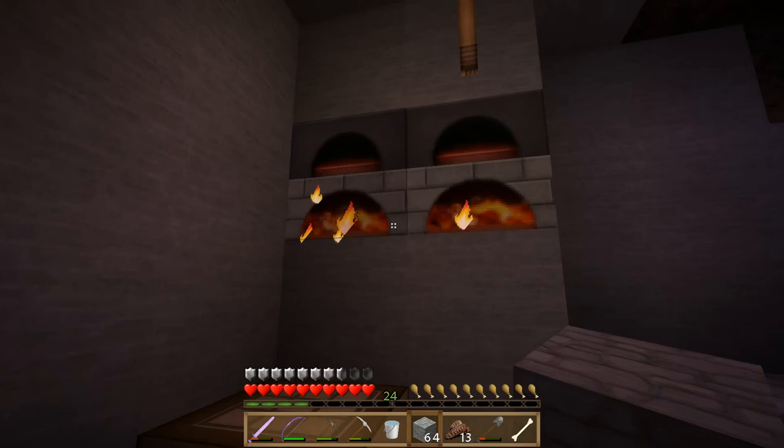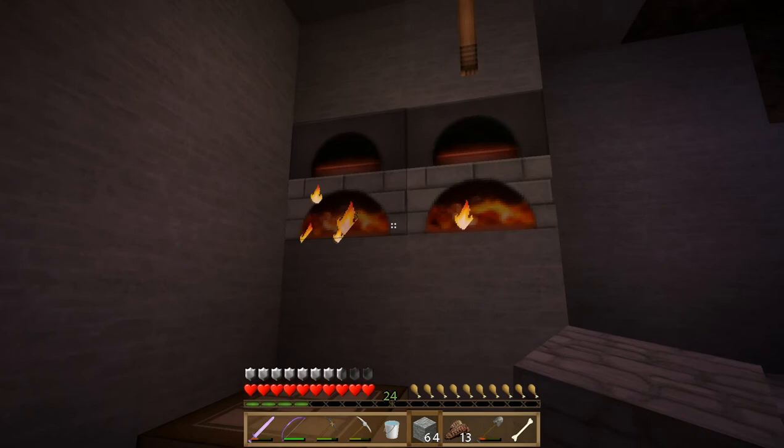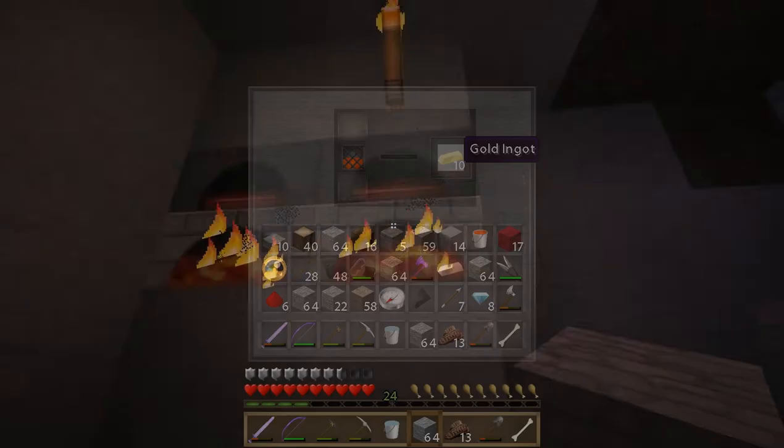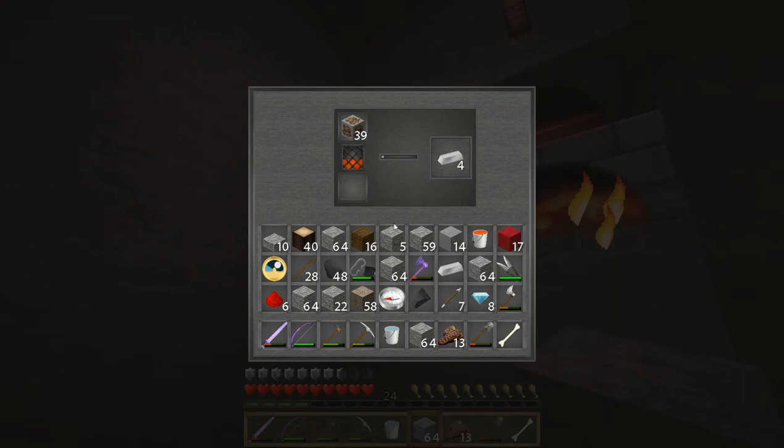Alright guys, we're back up at the surface — you can see it is night out, so we've started smelting. I want to show you guys a couple more things before we end this episode. You can see I've smelted some gold and we've got a little bit of iron going. I want to show you: you can use the lava bucket as a fuel source. Here's how you do that — just drop the lava bucket in there, and when the fuel from the coal is done we'll see how this starts to work.